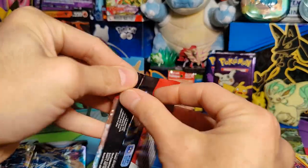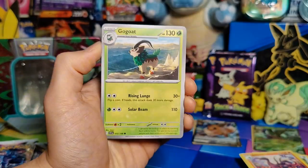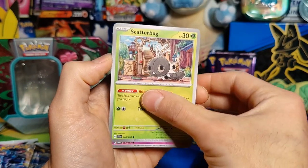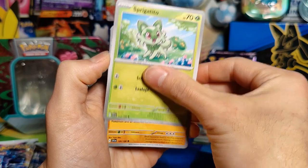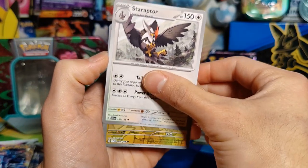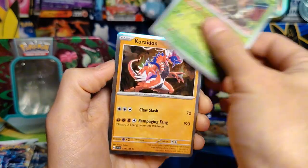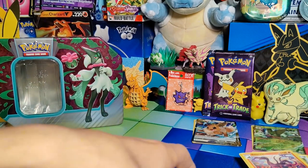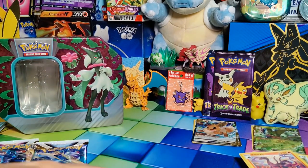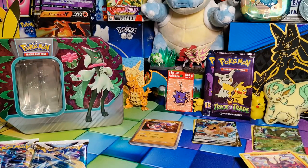On to Scarlet and Violet: Grass Energy, Go-Goat, Scatterbug, Shuppet, Sprigadio, Sandaconda, Katie, Staraptor, Magneton, Scatterbug, and a Holo Corvaidon. Man, terrible guys. This is so bad. I feel like this run of bad luck is just not ending right now, and I just don't know what to do to get out of it besides open more packs. Sadly, that's all I can do, and sadly we have the same result every time.